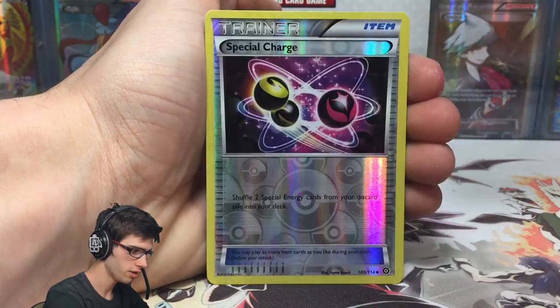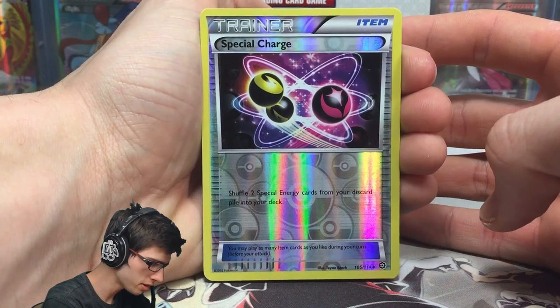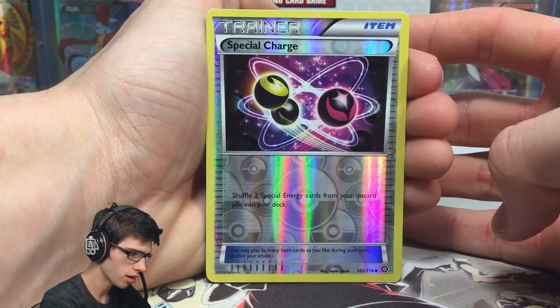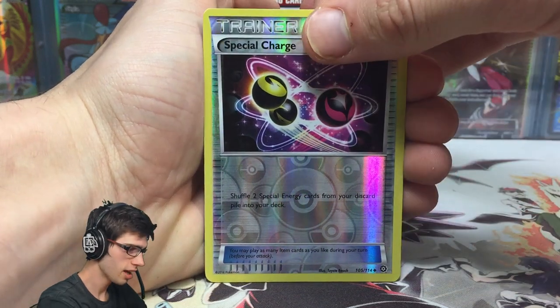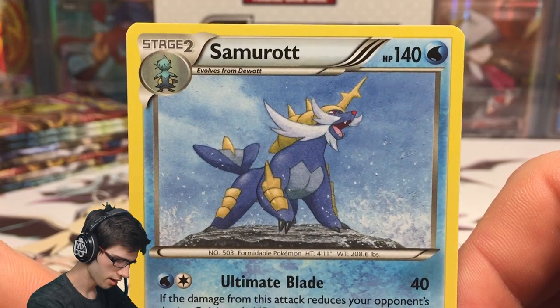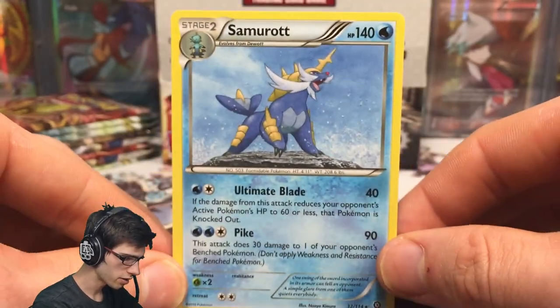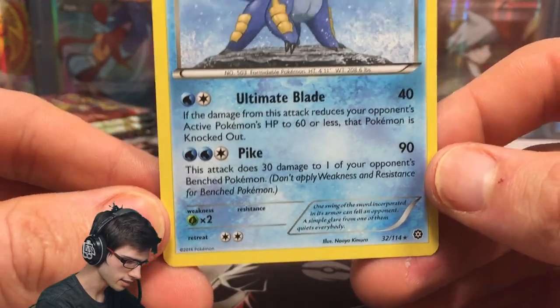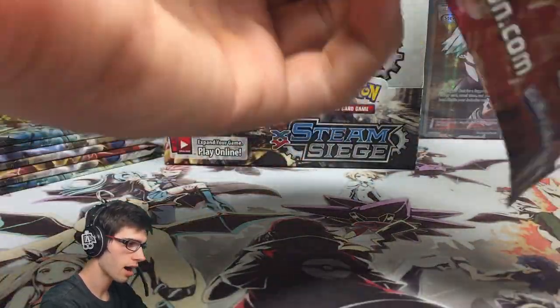We've got a Tangrowth, a Special Charge, a Shieldon, and a Special Charge reverse — pretty playable at the moment. It says shuffle two Special Energy cards from your discard pile into your deck, so it's a nice little refresh card. And a Samurott regular rare — very clean looking art with 140 HP, Ultimate Blade and Pike Pike. I'm guessing Pike is what it does with its horn.